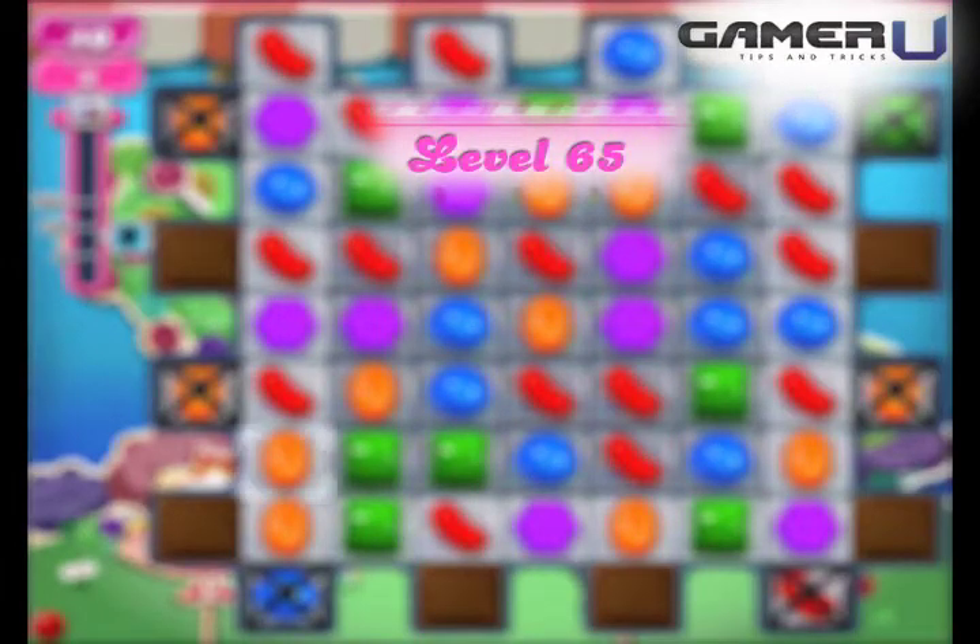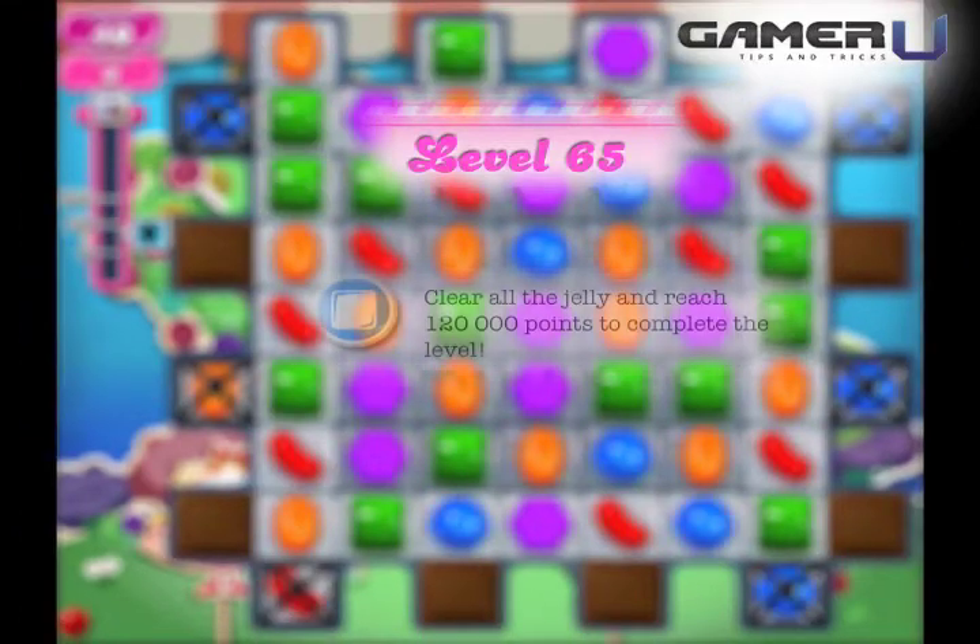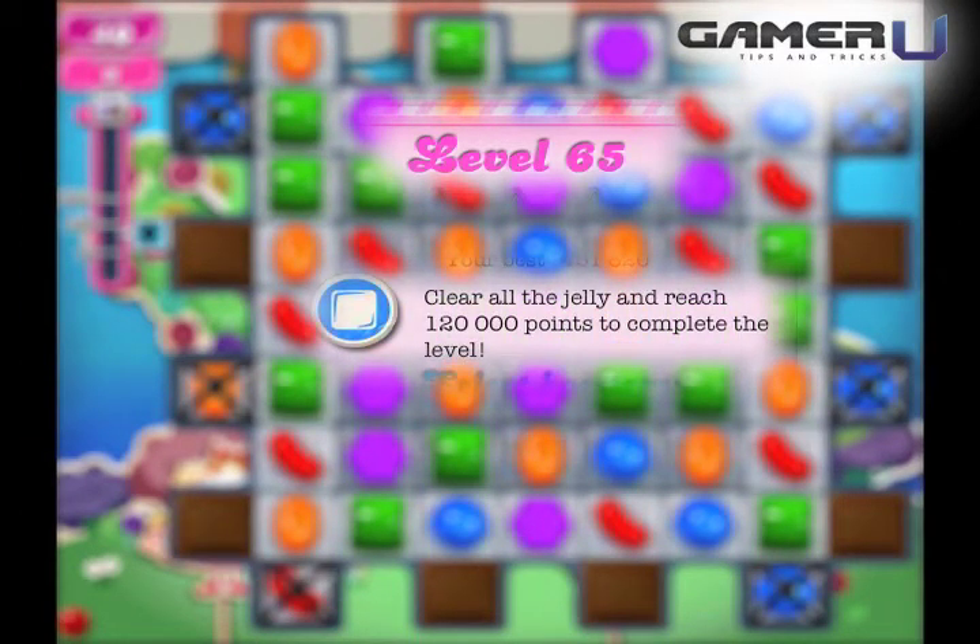Welcome to Gameru Candy Crush Tips and Tricks Level 65. To pass level 65 you must clear all the jelly and reach 120,000 points in 40 moves.